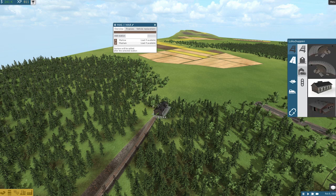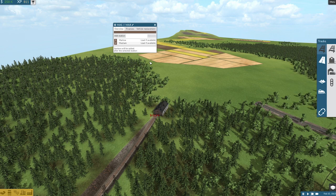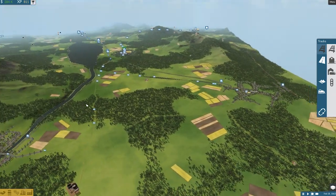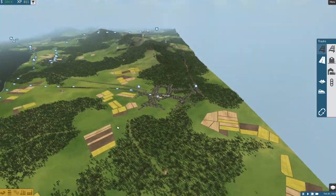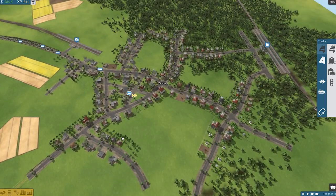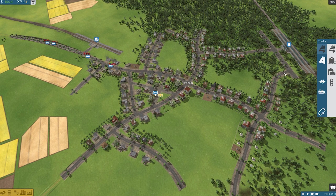Let's use this alternate engine shed, this alternate depot. We're waiting for the new loco. I'll give it till the end of this year — we're in 1863, so I'll give it till 1864 to see if my luck is in.